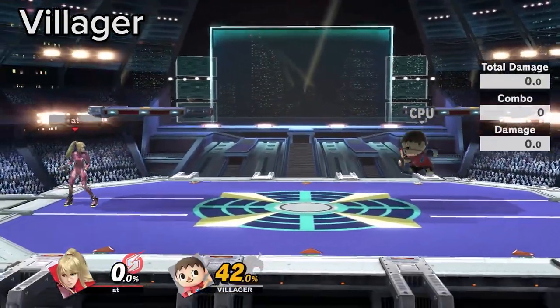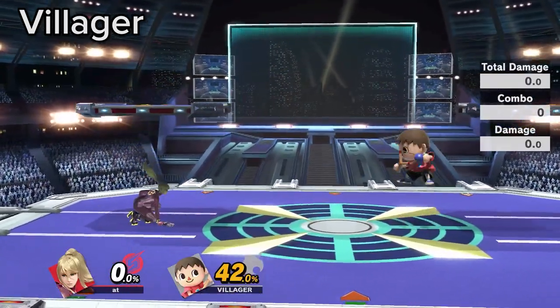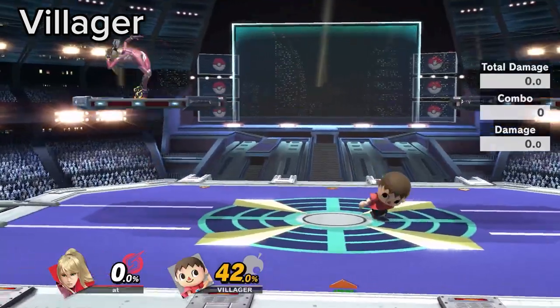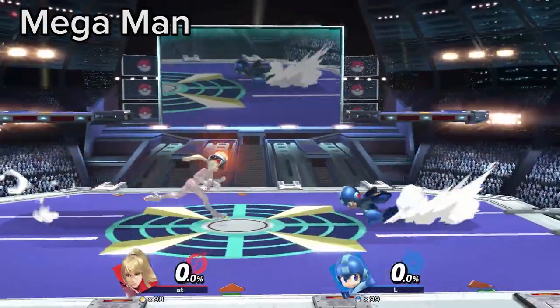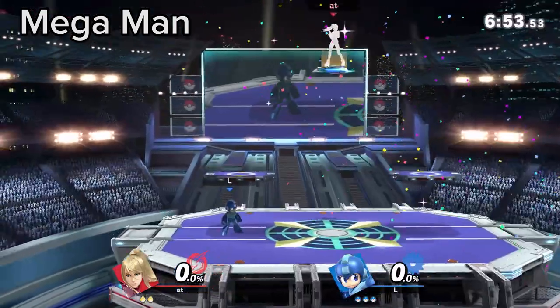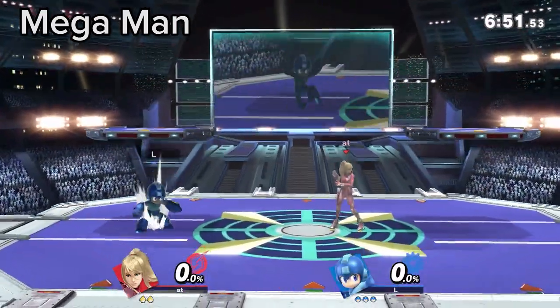Villager's Lloyd Rocket and Slingshot aerials only cover specific jump heights. Learn where it is safer to exist and punish if they overcommit. Mega Man players will set traps underneath the Ängel platform. To avoid this, stay on the platform unless you know they aren't going to use Crash Bomb or Rush Coil.